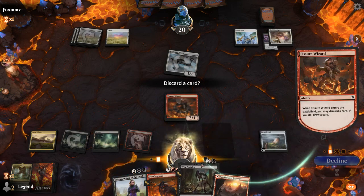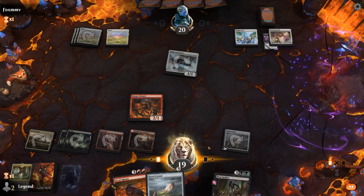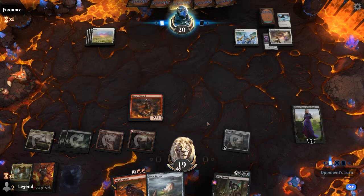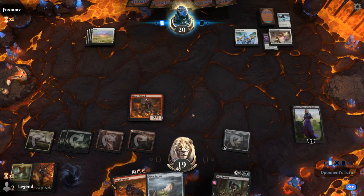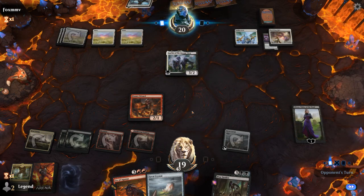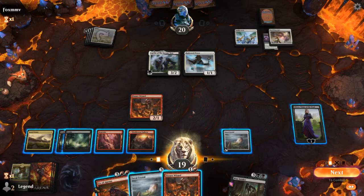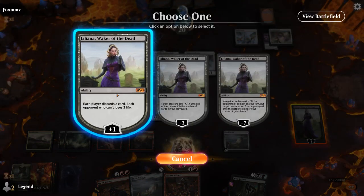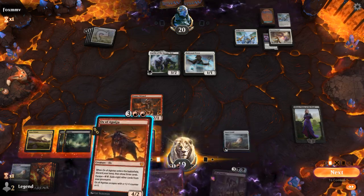Probably just discard Woastrider since we're pretty close to just casting Ox for good value. Kill the priests before they get any +1 counters, and we can discard with Liliana before we play Ox. Allures is going to get back the priest here. Probably just going to plus Liliana and play Ox — we're doing things my way. Kenrith is not a bad draw.